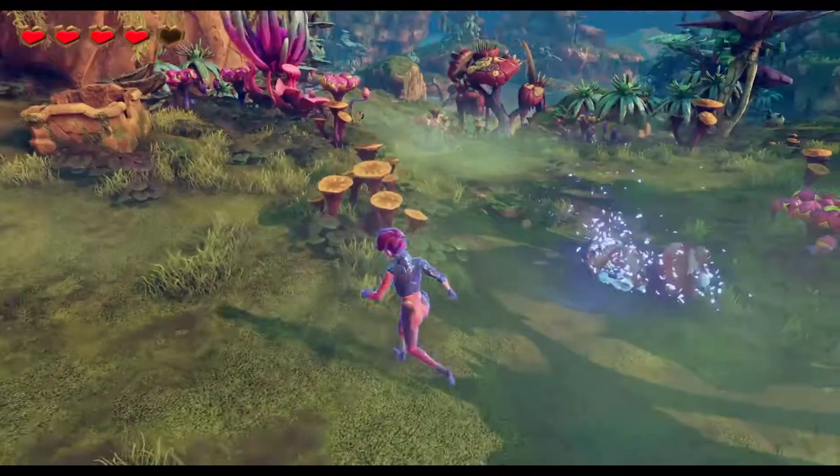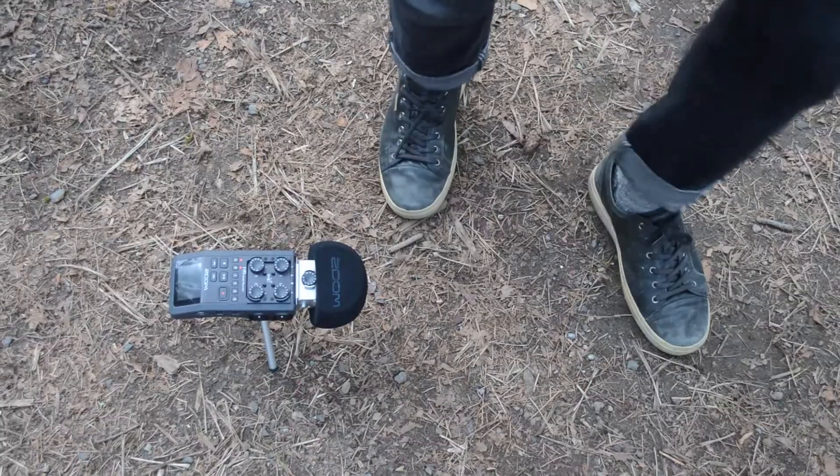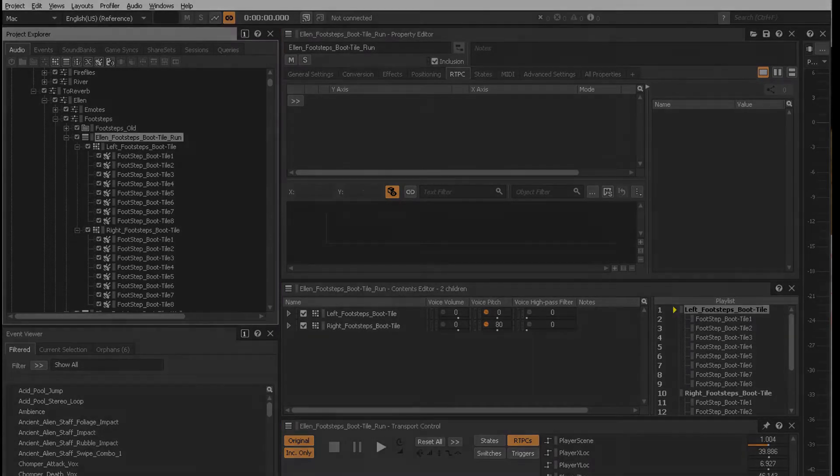Ellen walks over a few different types of surfaces in the game, so I went out and recorded all those different surfaces myself, and then implemented them into WISE as random containers with different pitches for the left and right feet to give plenty of variance as she moved about the world.